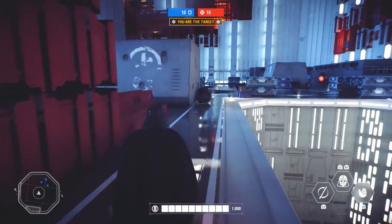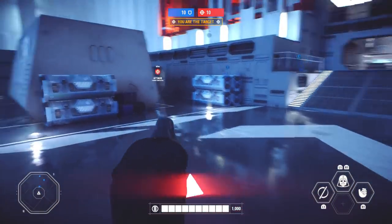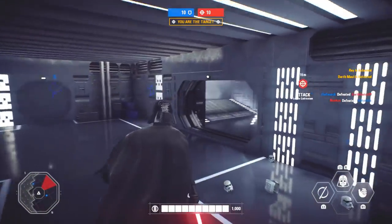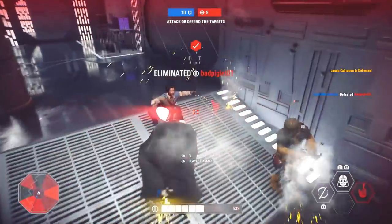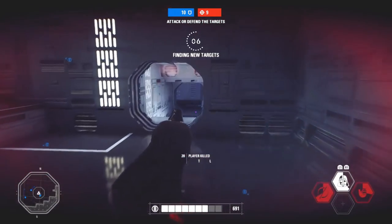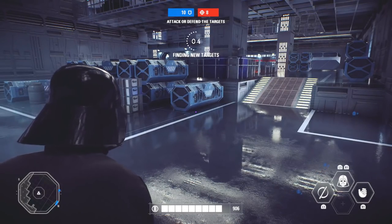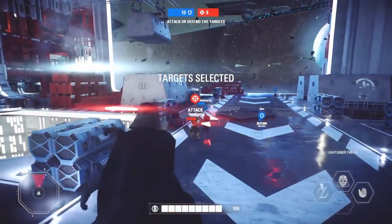For your card setup, I recommend you strengthen Vader's already existing strengths. The first card is the Bonus Health card — if you have it upgraded to at least level 3, you will spawn every life with 1,000 points of health. The second card is Dark Lord — every time you get a kill, you get a small bit of health back, so you can completely recover what you lost. The third card is Furious Resilience — while using your Focused Rage ability, you take less incoming damage, about a 10% decrease at level 2.